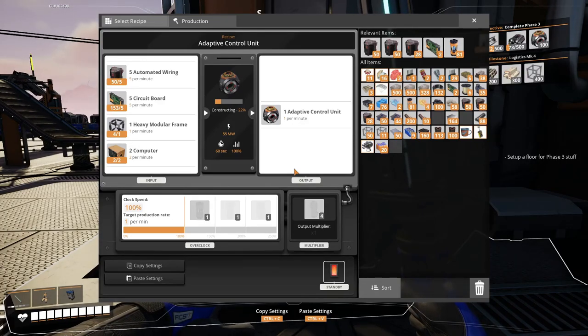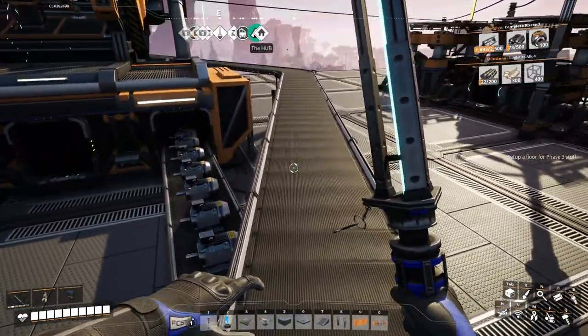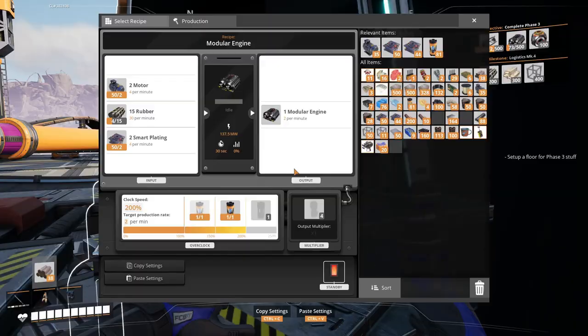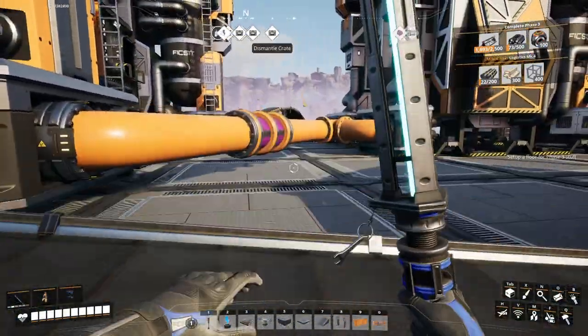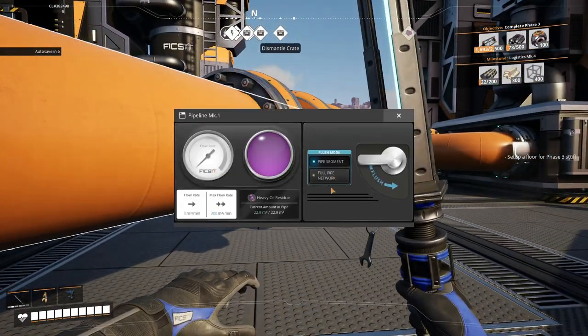Phase three is now set up. Now we start making everything go faster — one per minute, 100 minutes, let's go. If you need rubber, you're going to run out because we don't have any rubber being made because of this oil residue. Or I could flush the segment.